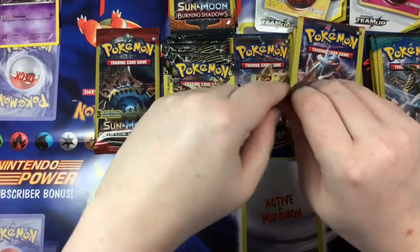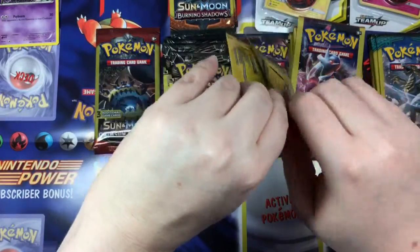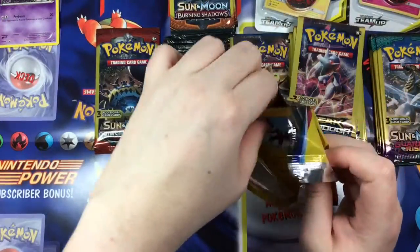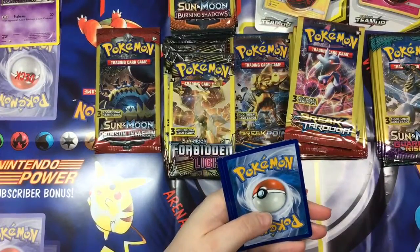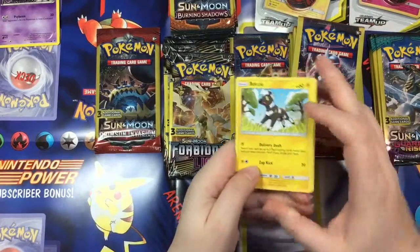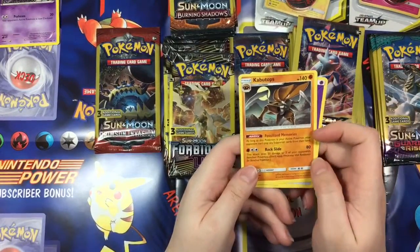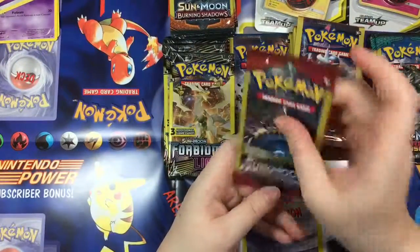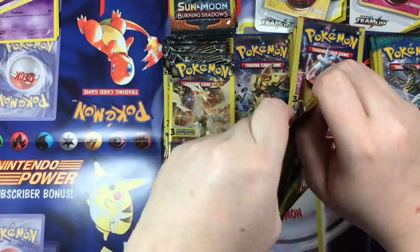I believe there's a new set coming out in May — actually Detective Pikachu has already come out, so that would be technically the newest set. So — Blitzle, an Energy, and a Kabutops. I do like that but it's not holographic or anything. Let's go ahead and go to our Crimson Invasion.